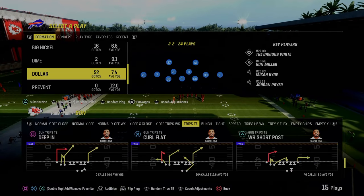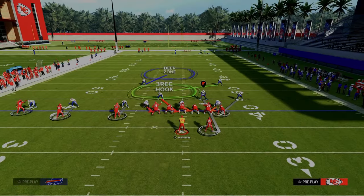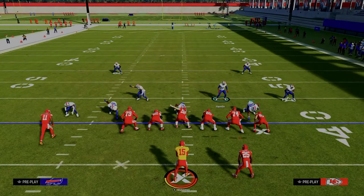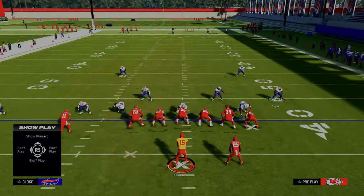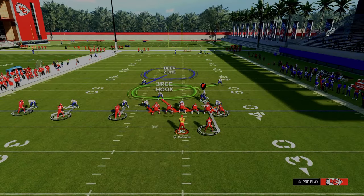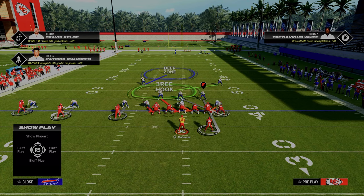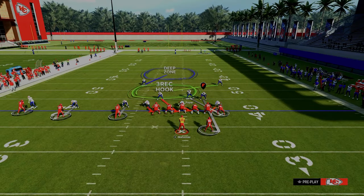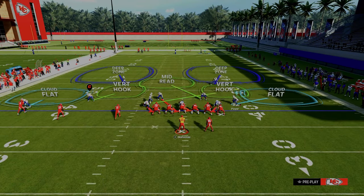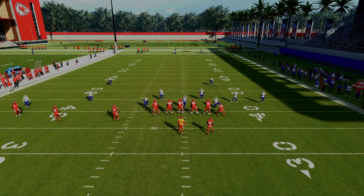If you run your defense on man align, it poses additional challenges — they can do a lot of different things with their tight inside. Dollar actually features the best version of a man alignment. In most formations like Dime 3-3, the tight end really has a lot of leverage to the right side. This also gives them a clear man-zone tell right out of the gate: if it's man coverage, that corner goes over to guard the slot; if it's zone, the slot corner comes back. These are some of the challenges that Trips Tight End poses.